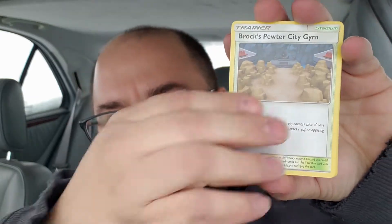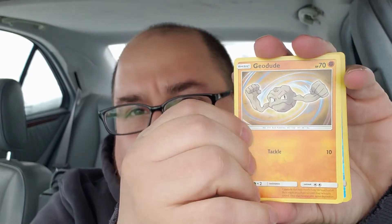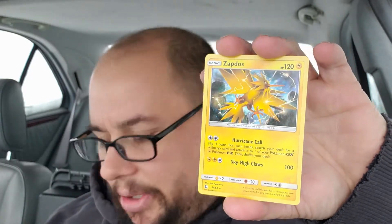Are we gonna get Giovanni's Exile, are we gonna get the Charizard? Here's what the Charizard looks like, here's what the three birds look like — that's what I want. Here's Giovanni's Exile and here's the Jesse and James full art — those are the cards I desperately want. Last pack! Fighting energy, Brock's Pewter City Gym, Giovanni's Exile, Koga's Trap, Ekans, Coughing, Cubone, Geodude, Slowpoke, reverse Slowpoke, and Zapdos holographic!